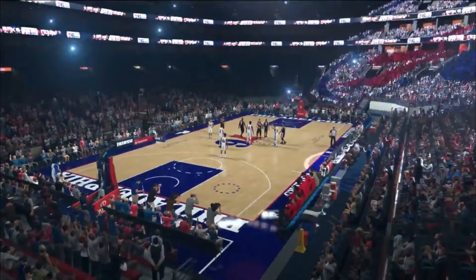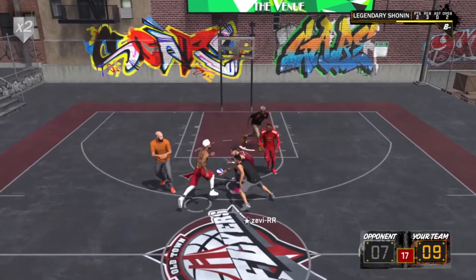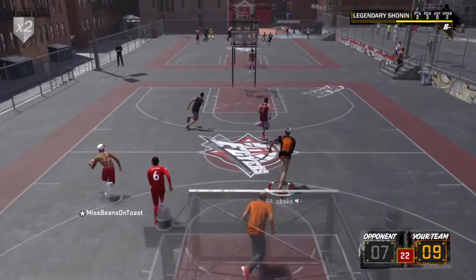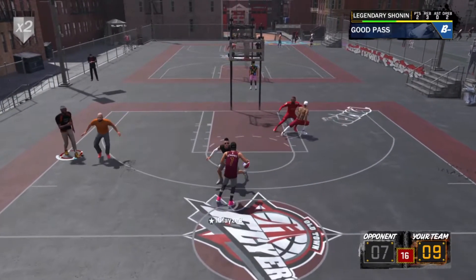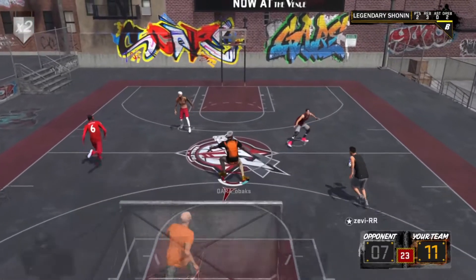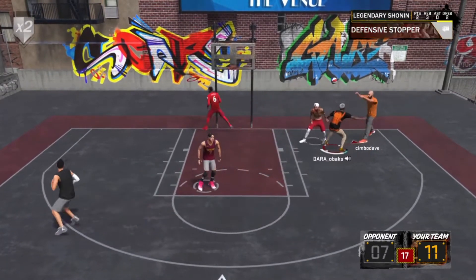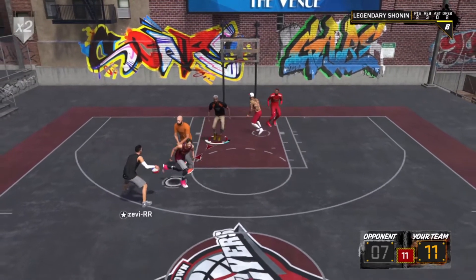Now let's move on to My Career. Most of these badges are covered in the rep-up method, where I'll show you the fastest way to rep up and you'll see how to get these badges. Those badges are: Acrobat, Teardropper, Ankle Breaker, Pick and Roll Maestro, Dimer, Lob City Passer, Pickpocket, and Corner Specialist — all gotten in My Career and covered in the rep-up method.